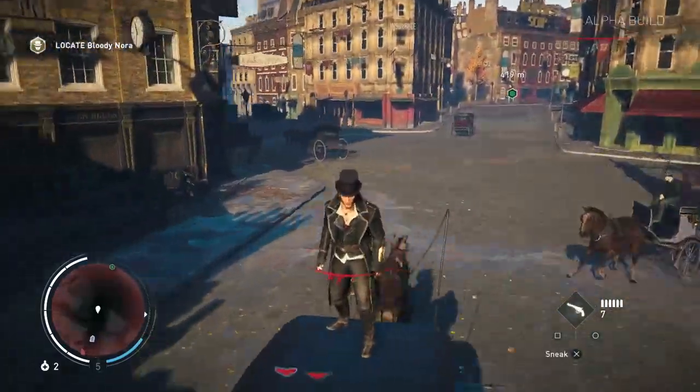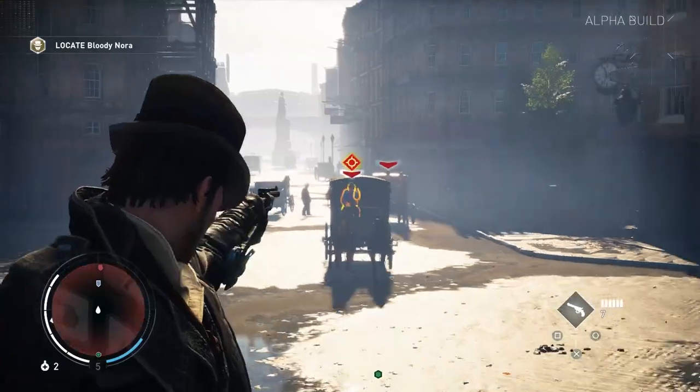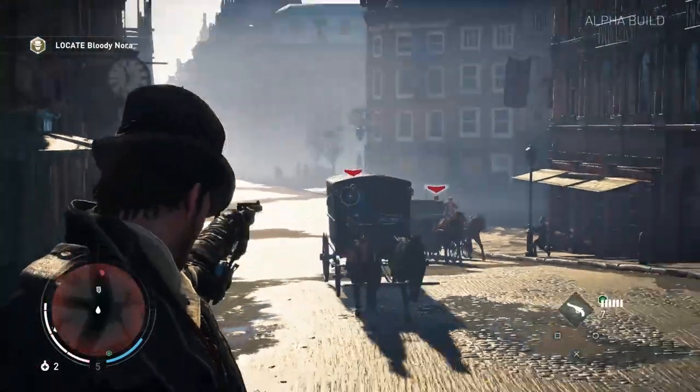You can't really control the horse when you're on the roof. But when you get on the roof of a moving buggy, you can turn around and shoot the drivers of other buggies that are chasing you, or even shoot the horses.